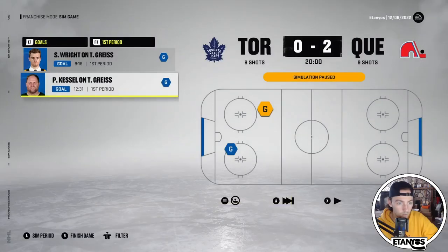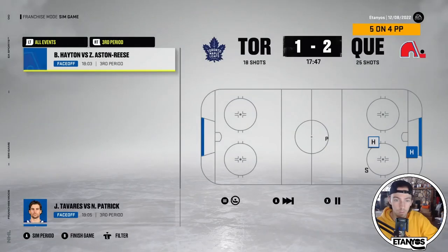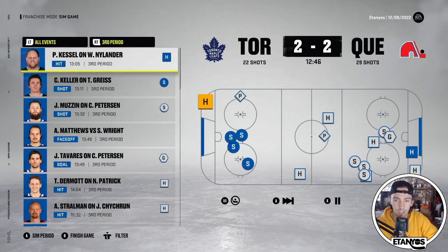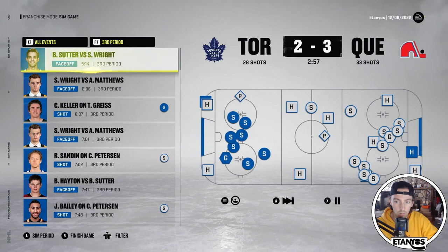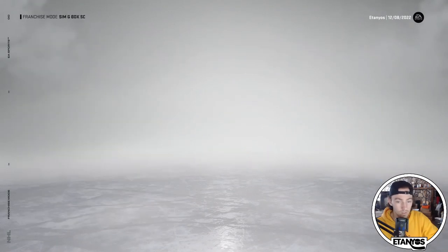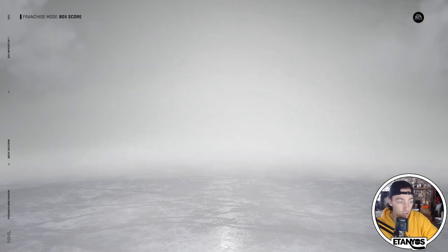First period — 2-0 Quebec lead. Phil Kessel gets on the board and then Shane Wright makes it a 2-0 game, 9-8 in shots for the Nordiques. Second period it's a 2-1 game as Auston Matthews gets on the board. John Tavares then ties it at 2-2. Pavelski gets a goal to make it 3-2, and Toronto cannot find the game-saving goal with two seconds left. A very close 3-2 Nordiques win, with Joe Pavelski getting two points and a plus-two.